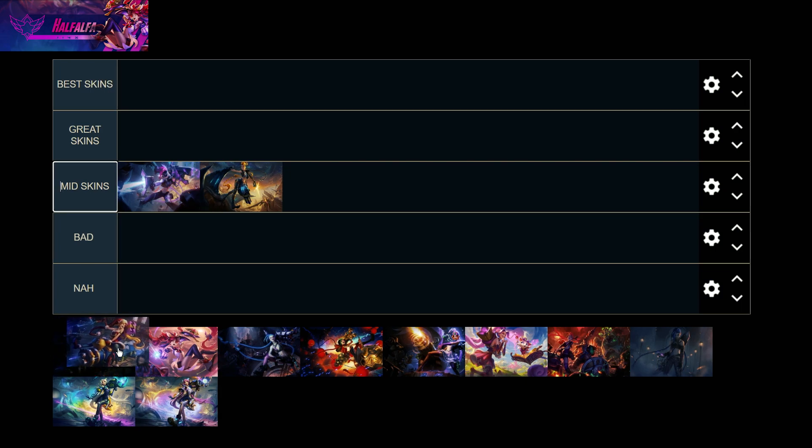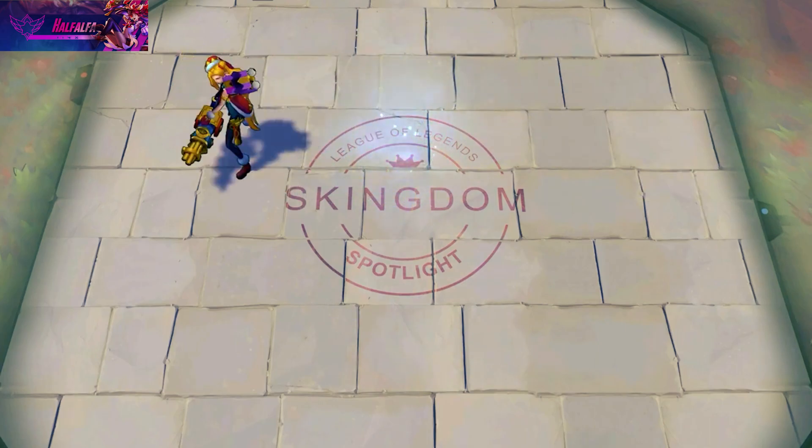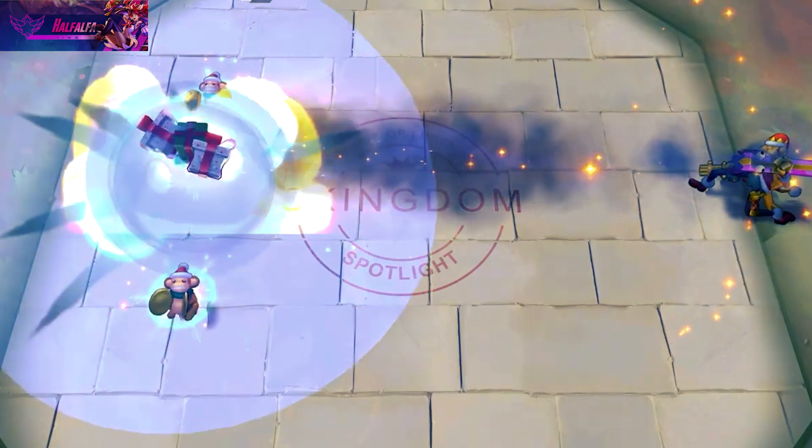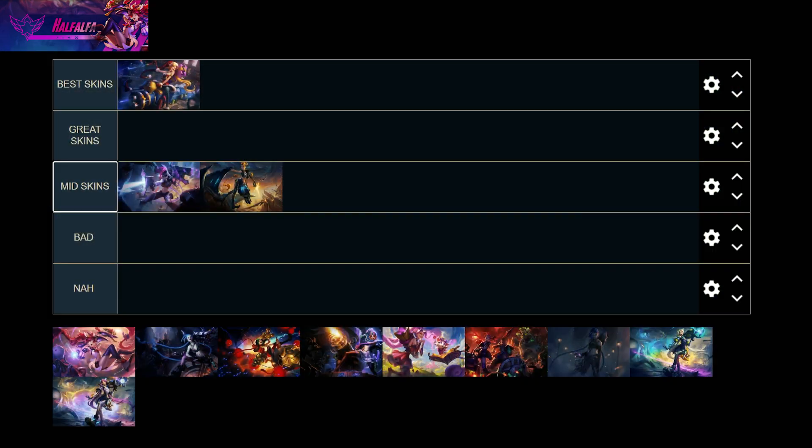Ambitious Elf — I think it's one of the best skins, definitely for minigun. The animations and the sounds on the minigun from this skin are really good. Sounds are another thing I rate highly, and Ambitious Elf's minigun sounds are excellent.